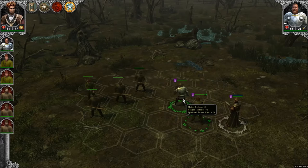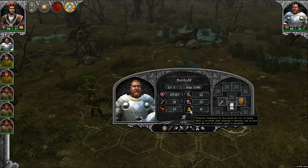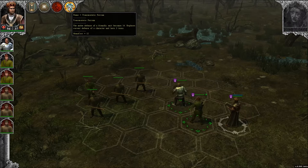You can see stats like melee defense, ranged defense, attack, initiative, and willpower. Willpower determines how much the cost of enemy spells is increased — good for a mage. You also see health, experience, equipped gear, skills, and allowed weapon types. Right now his defense is 12, so the Transmutatio spell would bring it up to 14, which is an improvement.